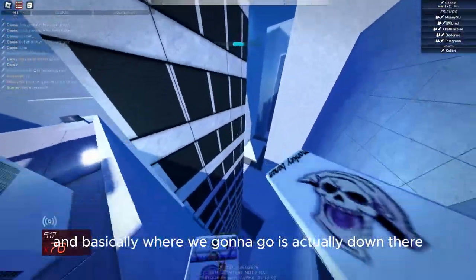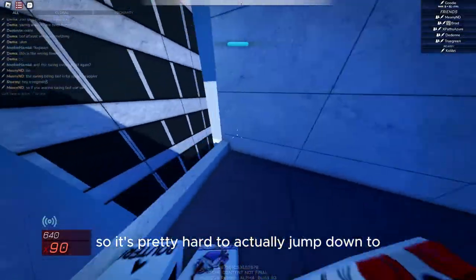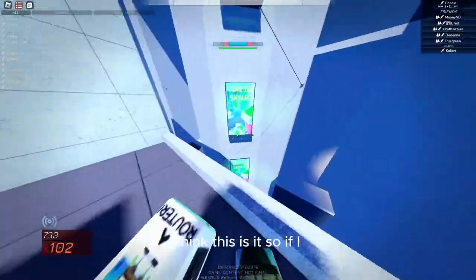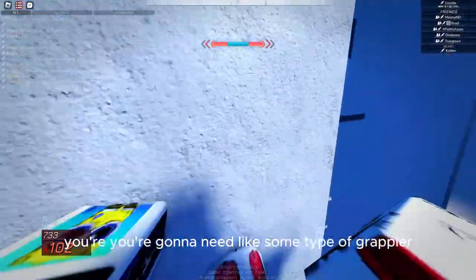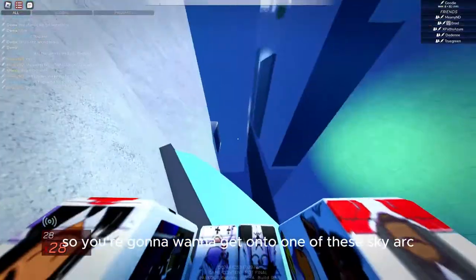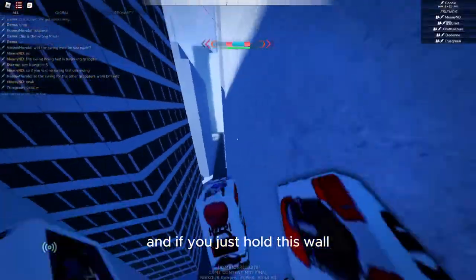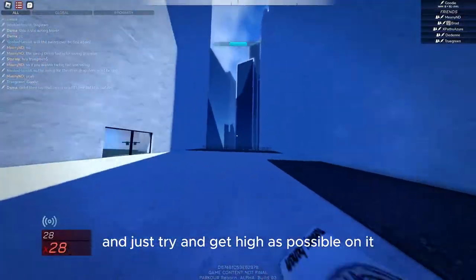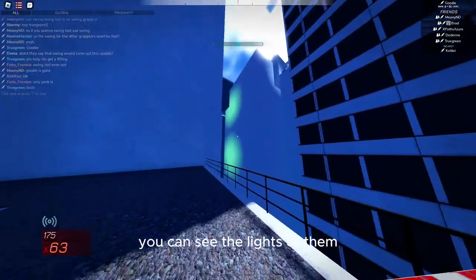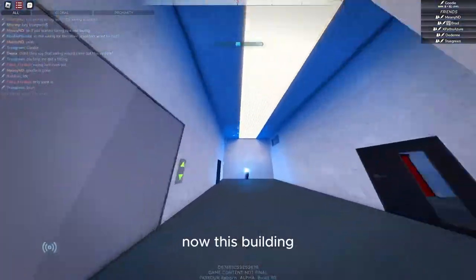We're going to come over here, and basically where we're going is down there, so we need to find a good entry point. You're going to need some type of grappler. You want to get onto one of these Sky Arc lower signs, and if you just hug this wall and get as high as possible on it, then jump down to here. It's pretty hard to explain, but you just want to come down from one of those Sky Arc posters — you can see the lights of them. Come down to here; this is the entry.